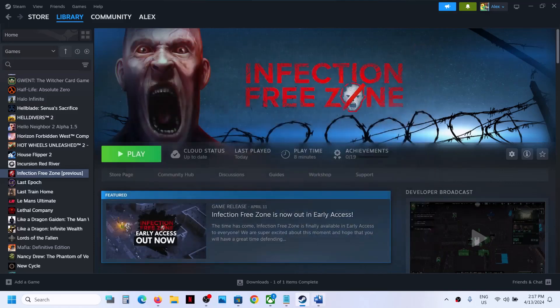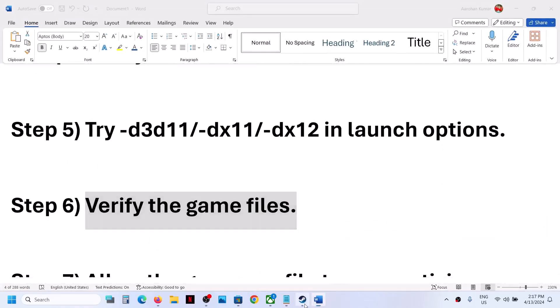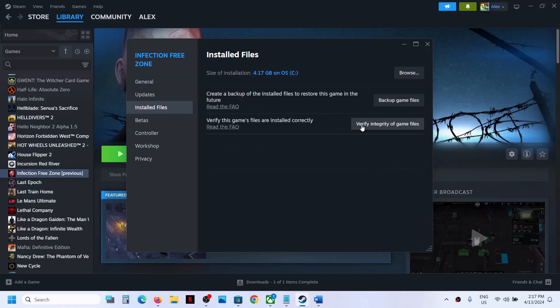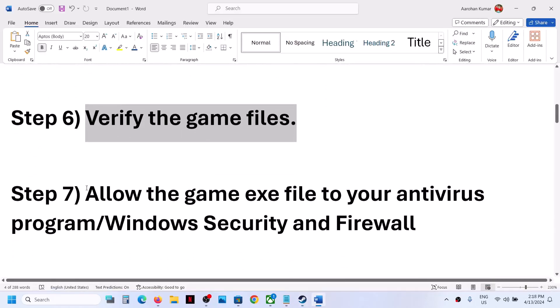The next step is to verify the game files. Right click on the game, select Properties, go to the Installed Files tab, and click on Verify Integrity of Game Files. Once the verification is complete, launch the game and check.